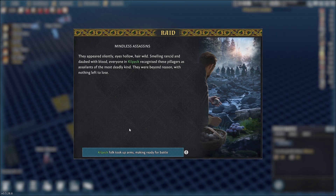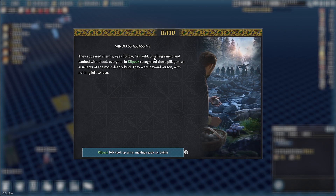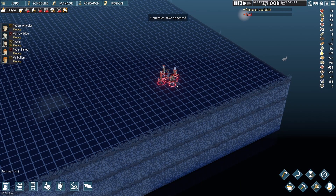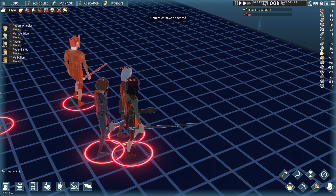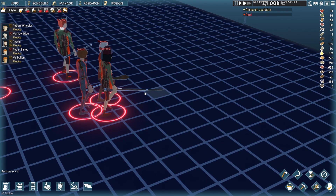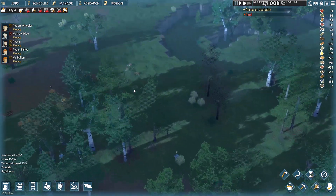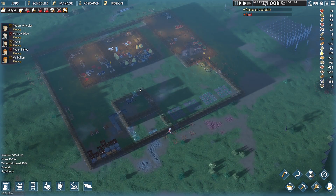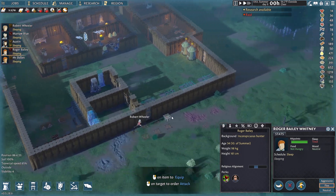We are about to get raided! 'They appeared silently, eyes hollow, hair wild, smelling rancid and daubed with blood. Everyone in Kill Pack recognizes these pillagers as assailants of the most deadly kind.' Oh boy, that's not gonna be good. They've got lead pipes and pool stick-like weapons, but some have sharp weapons too. Let's get our guys with bows up on the wall — it looks like they're going to attack from this end.